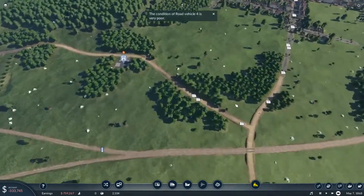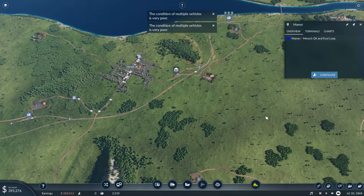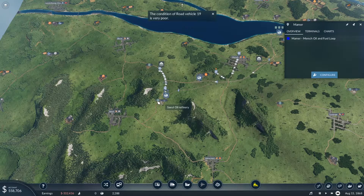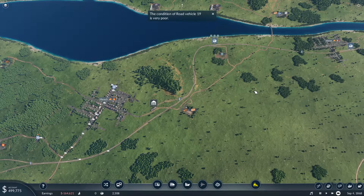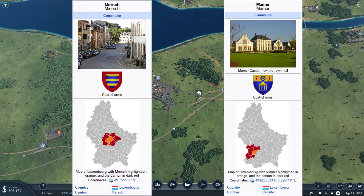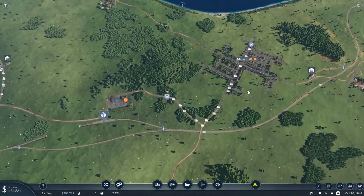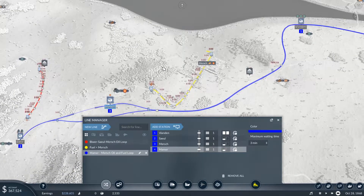The new horse carriages also just arrived, so money is coming in soon. In the timelapse you could also see that I changed the name and the color of the line — it's now called Mama Merch Oil and Fuel Loop, because that's what it does. The refinery here is called Zill Oil Refinery. I changed the color to blue, because that's a color we didn't use until now, and which is in the coat of arms of Merch and of Mama. We already have yellow over here, so I chose blue — just to differentiate it on the map.